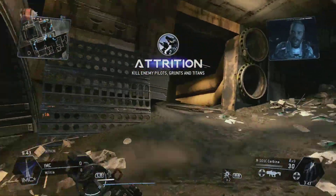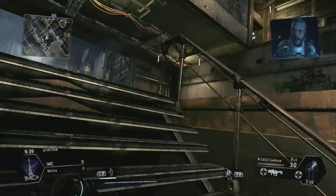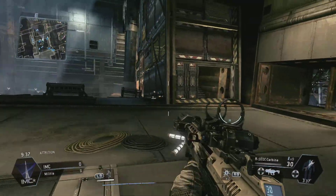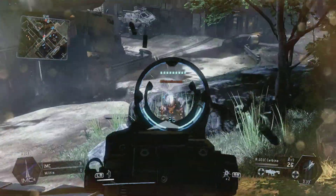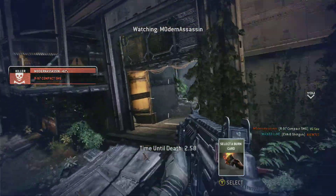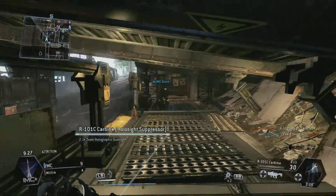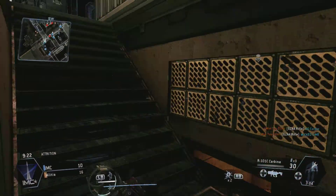I'm playing the campaign mode attrition on the map Relic. It's a chapter of the story called the Odyssey on the IMC side. I'm playing with Charlie Clutch, VG Carter, and VG Nip. I had a pretty rough start but once I got going we dominated and won the game pretty easily.